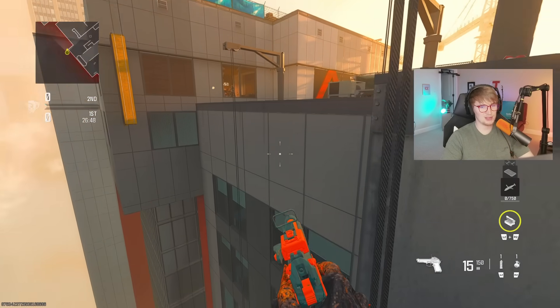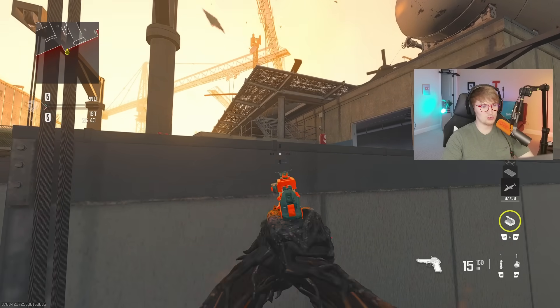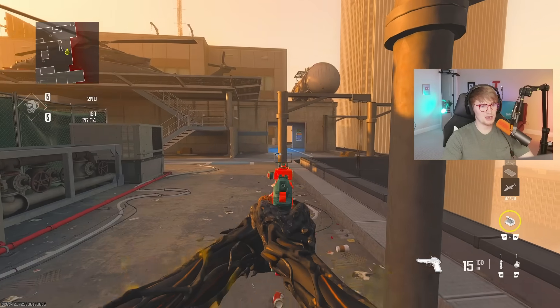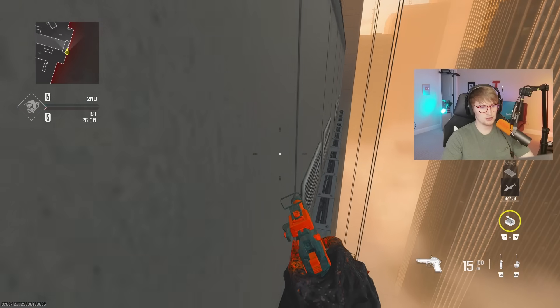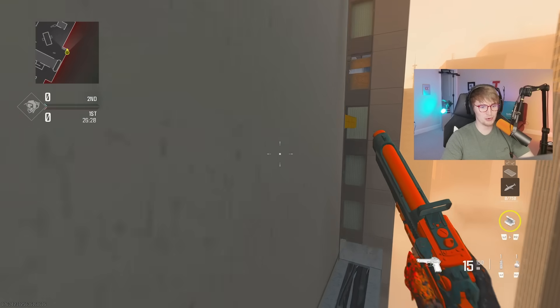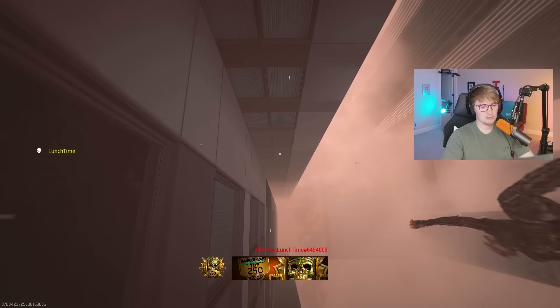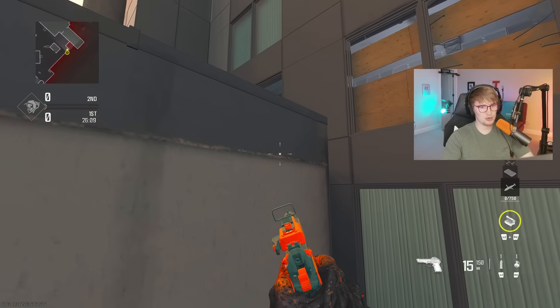What I like to do on Search and Destroy is hit this left side — first check that head glitch we were talking about earlier, and then I can wait here and either jump up to check green fence or wait for somebody to push into top blue. From this side, you can make that wall run a lot faster by jumping off and mantling. Just be careful because that's obviously a little more risky than just crossing and dropping down. You can also slide underneath this if you're trying to get extra sneaky before jumping up.